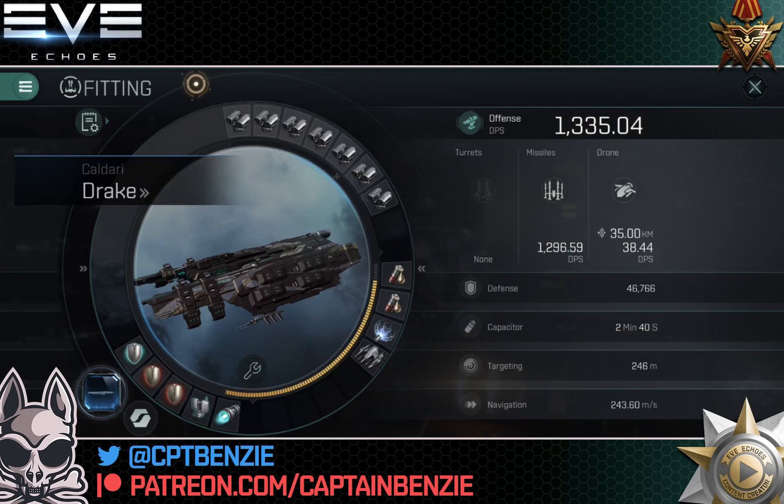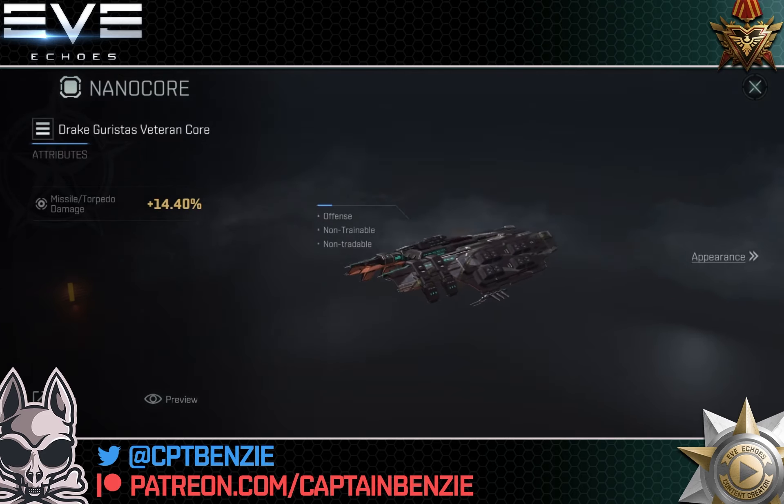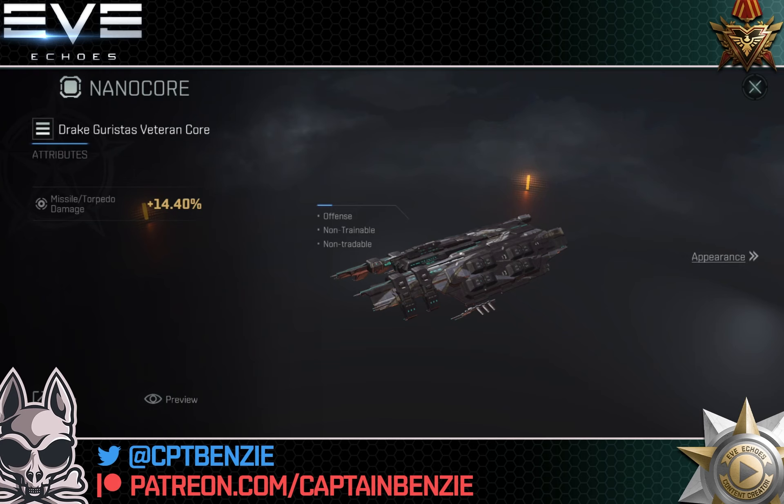Finally, the NanoCore. I wanted to keep this fit cheap, so I've gone for just a Gurustas veteran core, readily available on the market and easy to make with reverse engineering. It's cheap, and if you go onto the Concord store or Concord Pass, any of the NanoCores available for the Drake there are actually better than this one — so I'm showcasing this with something not very good just so you can see that whatever NanoCore you have, whether it's the Clear Skies or the Ascension, is going to be much better than this. 14.4% missile torpedo damage. Ultimately, look for anything that increases your torpedo damage and application, or anything that increases your shield. Lean heavily into its shield, lean into its torpedoes, and you can't really go wrong.